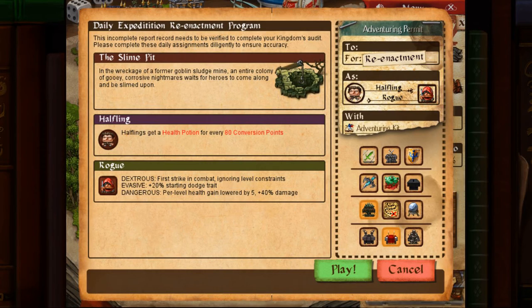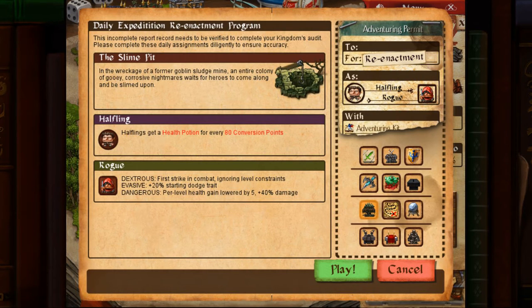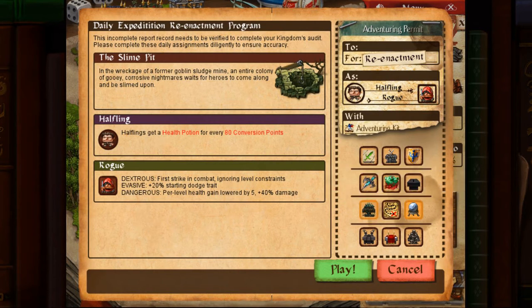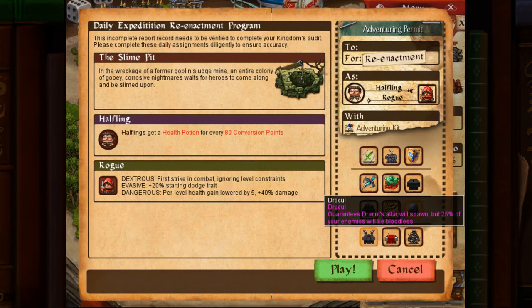Earth Mother is almost certainly going to be here. The alternative is Glowing Guardian, but I'm a Halfling and I usually avoid Halfling with Glowing Guardian unless I'm a Paladin. Halflings can use Glowing Guardian and convert potions to get twice as much piety, but I think Earth Mother is just generally going to be better here. I might take the crystal ball and either Dracul or Glowing Guardian as alternatives.